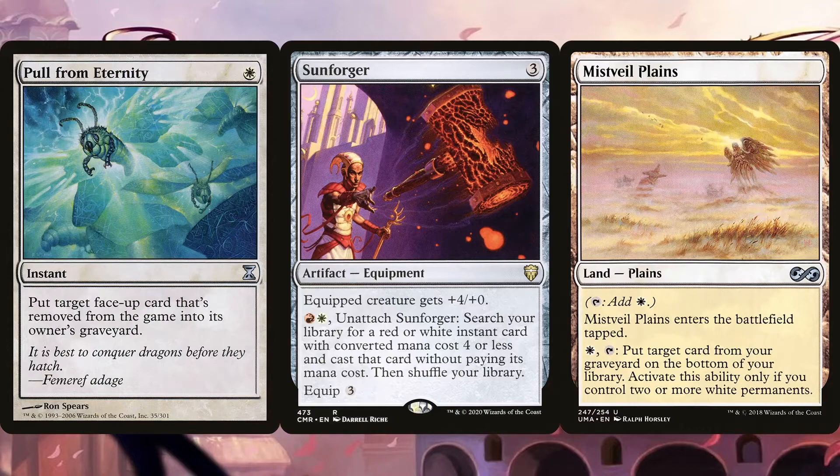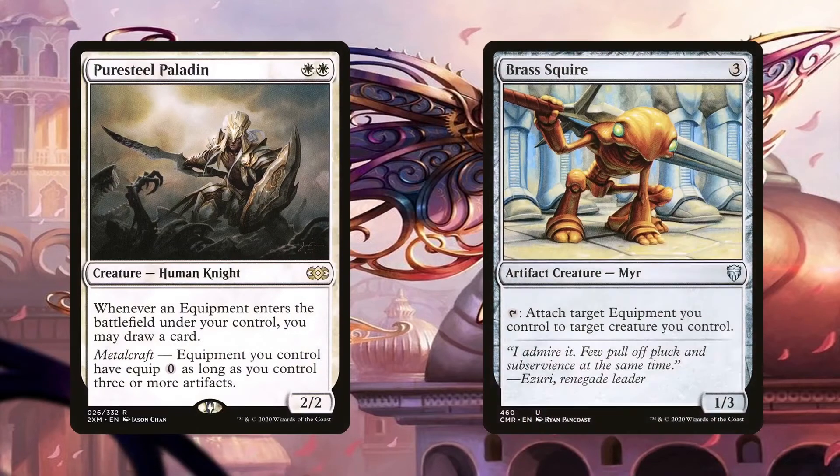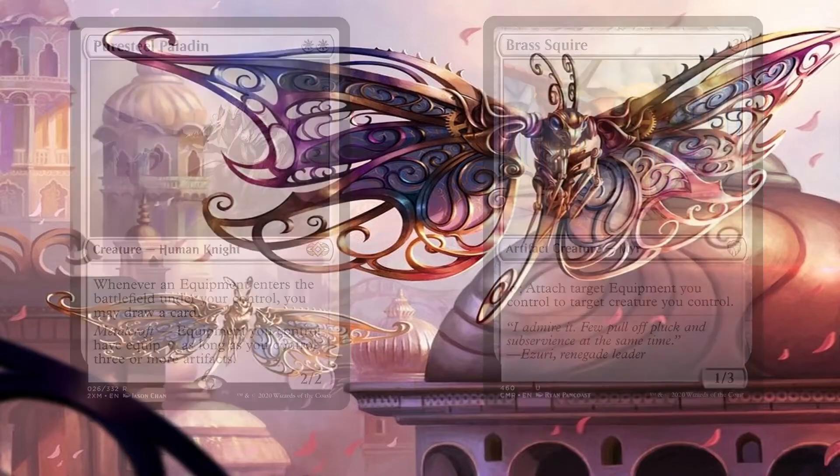If we control another white permanent besides Oskar, we're able to activate Mistveil Plains to bottom-deck Pulled from Eternity from the graveyard. With it once more in our library, we can cheat it from there with Sunforger. With this engine, we don't really lose any artifact we exile with Oskar. Since this is a bit slow, Puresteel Paladin and Brass Squire are also included in the deck. Sunforger costs 3 to equip and 2 to activate, which can add up. The Paladin allows us to equip it for free since we will have Metalcraft active, while the Squire can tap to equip it at instant speed.